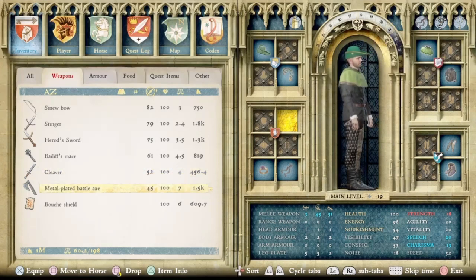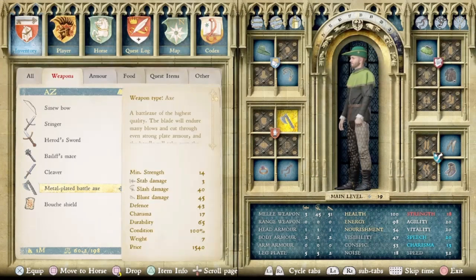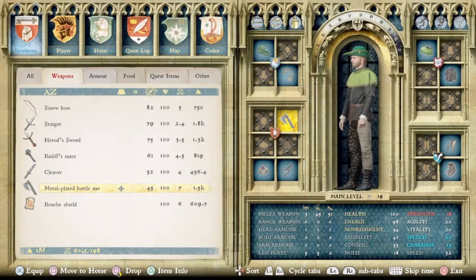The best axe in the game, which is one of my personal favorite weapons, is the metal-plated axe. This is one of the two variants — this one is the one without the top spike or the back spike, just the plain one blade. Gotta love that weapon.